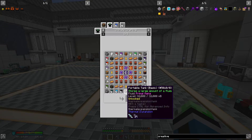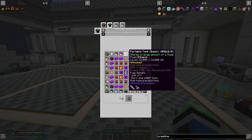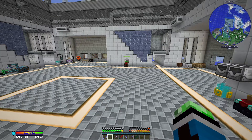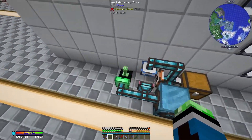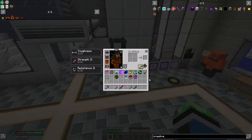You need matter, primal mana, tree oil, ethanol, liquid DNA, a bucket of blood, and goat milk. Oh my god - I basically have to learn how to get milk from goats in Animania. I thought I didn't need to do anything with Animania - guess what, you do.